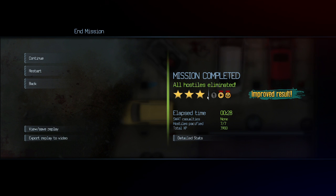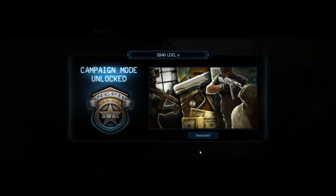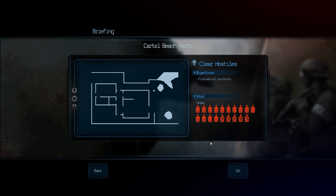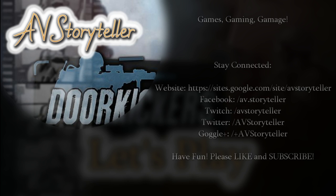Thanks for watching, I'll see you at the next op. Awesome — Squad level 6, Campaign mode unlocked! Love how the button says 'Awesome!' with an exclamation mark. Next: Cartel Beach Party, that's next time. Tango Town. Home. It's a bad name.